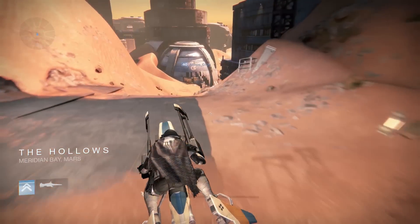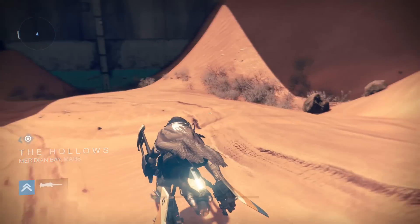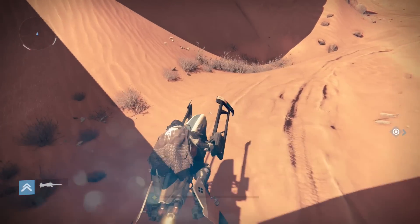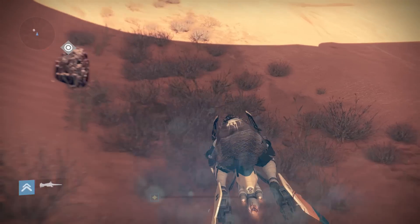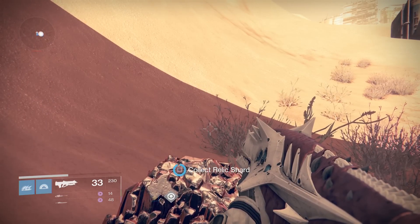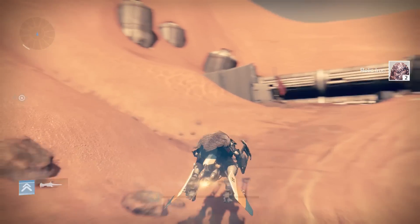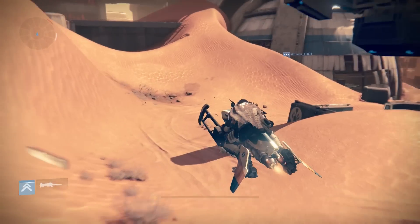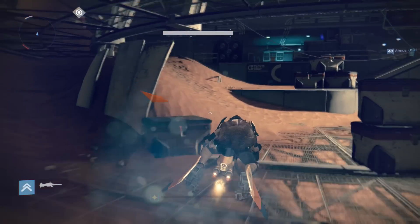You enter the Hollows and this is where you're going to start your farming route. I usually start over here because sometimes there's relic iron in this crater. Then we head out to the left and — bingo — we have relic iron. We hop on the sparrow and take this area over here. Sometimes it spawns here and we just go left and around. As you can see, inside here is relic iron again.